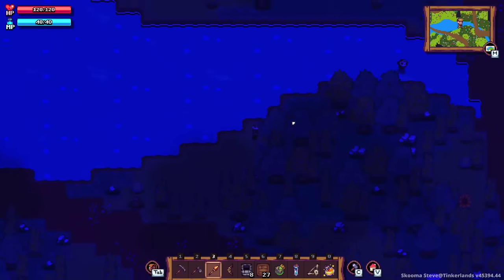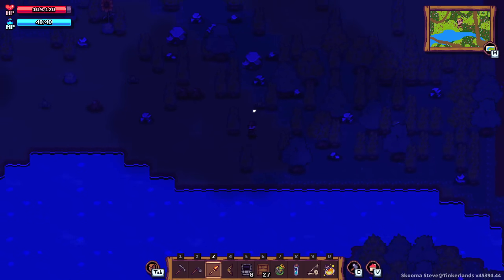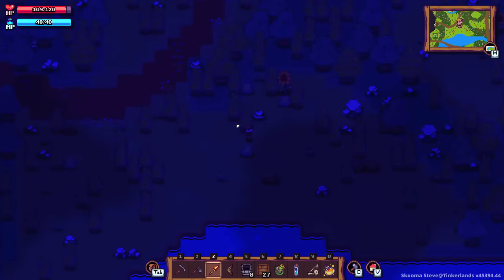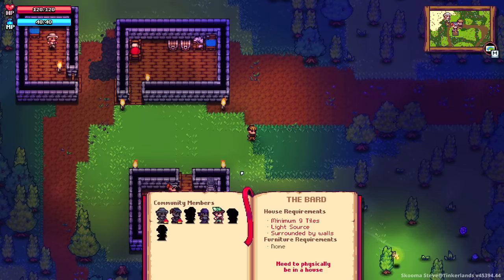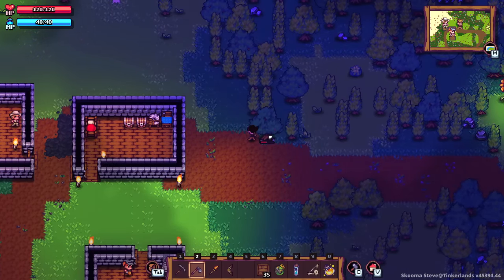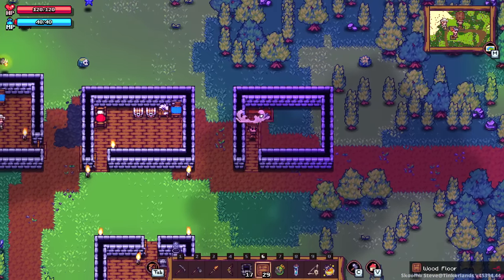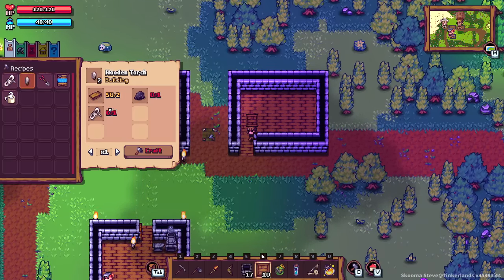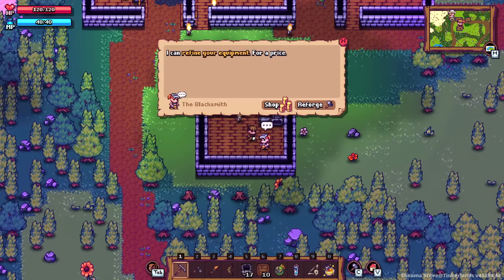Maybe it's honestly easier just to suicide and go back to base — do I lose anything when I die? I don't think I even lose anything when I die. I was hoping there'd be a hearthstone mechanic on a timer so I can just go back to base. The bard's requirements for moving in: he just wants nine tiles. That's it — easy peasy! I'll clear some trees and then put in floor tiles and get him completely enclosed by walls.